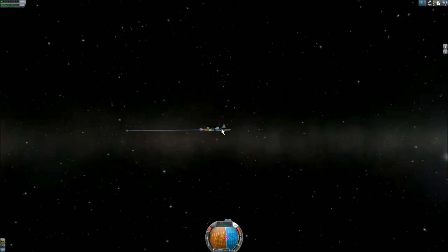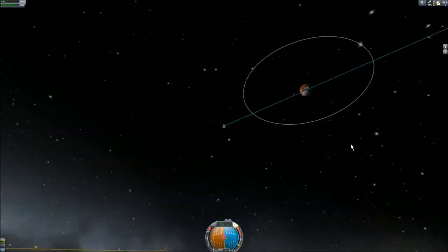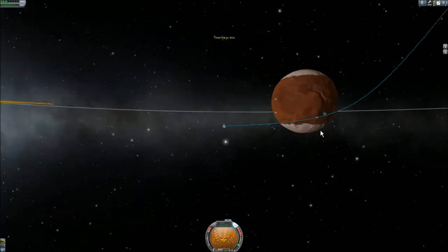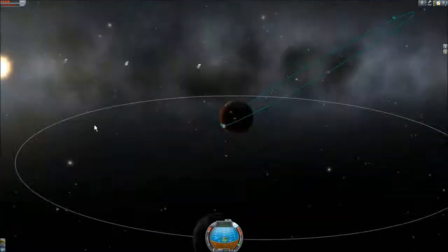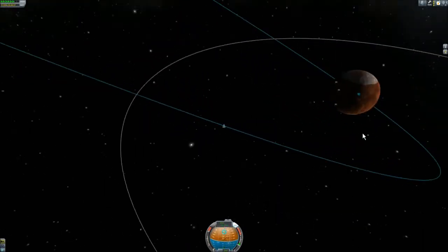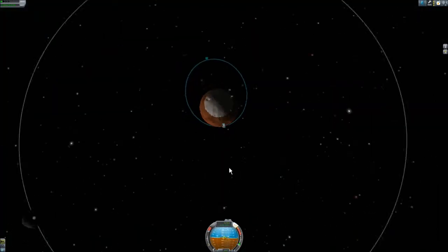The point here was not to do an equatorial orbit. My initial one was just for a closer approach, and after that I corrected to a highly inclined orbit because I knew that my target is somewhere south. I had to brake a little here because I wasn't getting into orbit, but after that my aerobraking was too hard and I had to burn to stay in orbit.